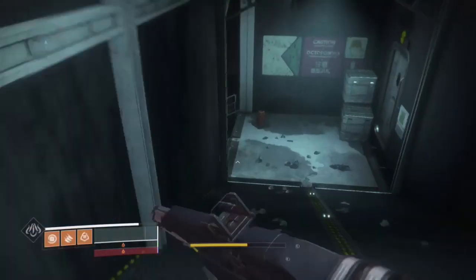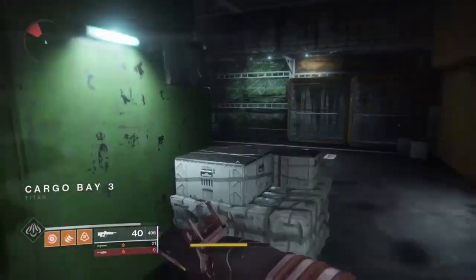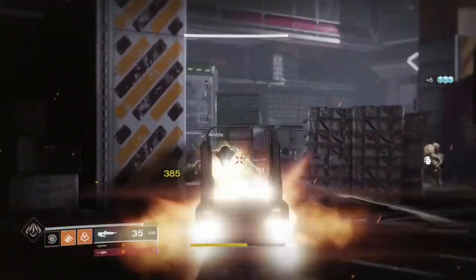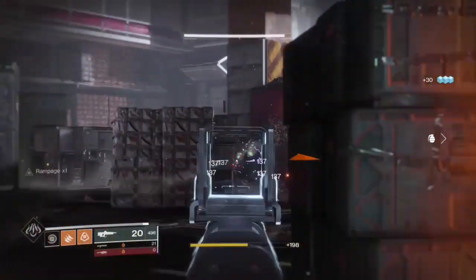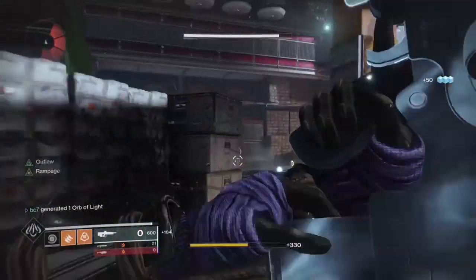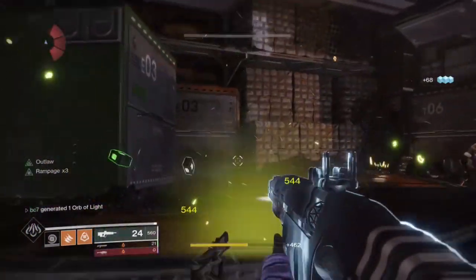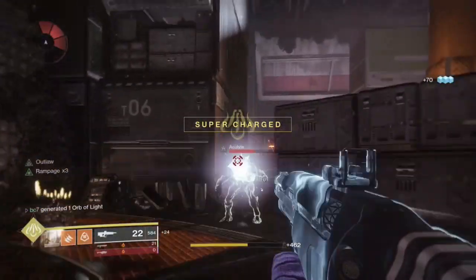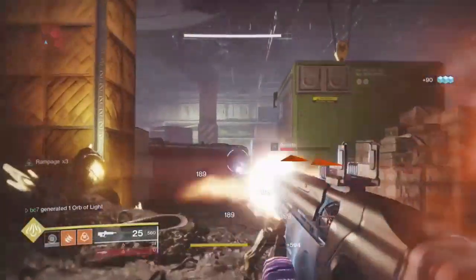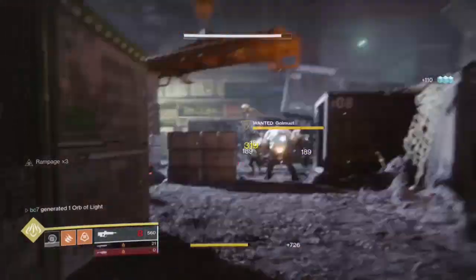Basically you run down here. If you don't have any power ammo, that's fine — you'll get power ammo. What you want to do to get power ammo is kill the enemies, only the Acolytes. You can kill everything if you really want, but I suggest leaving the Knights to make it easier in the later parts. I've never killed all the Acolytes and not got at least one power box.